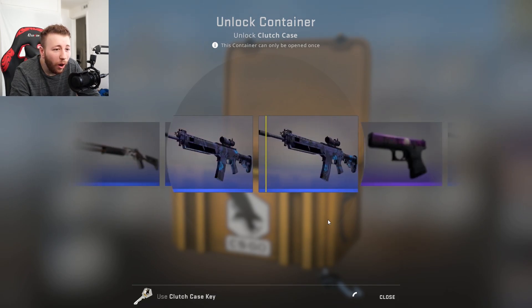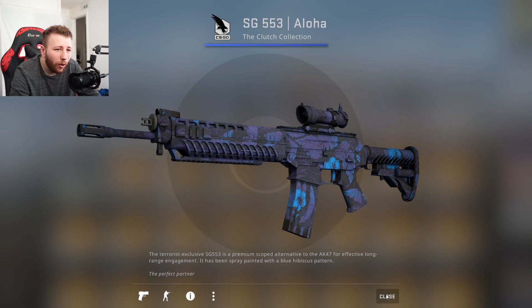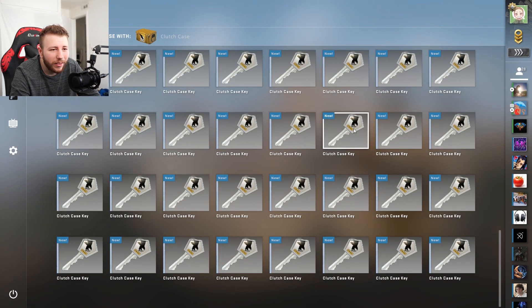We got two pinks in a row! And we got Aloha — that means goodbye and freaking hello, so get out of here.